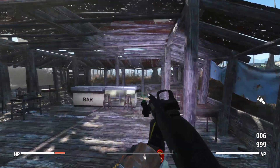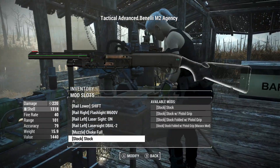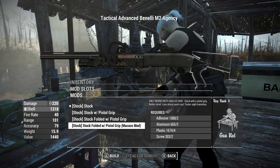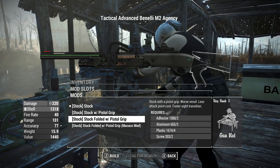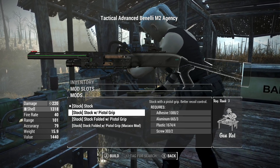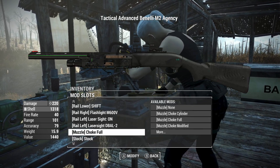Flashlight is working too. That is a lot of customization with a shotgun and we're not even done yet. We've got a stock here — pistol grip only works with angle grip, and stock with a pistol grip gives better recoil and less attack point cost with faster sight transition. This option is better recoil control without faster aiming sight — this is the best one, but it only works with an angle grip, so let's put an angle grip on there.